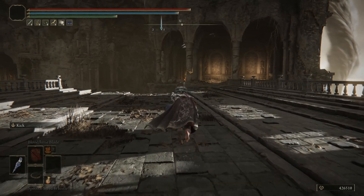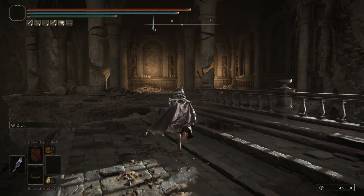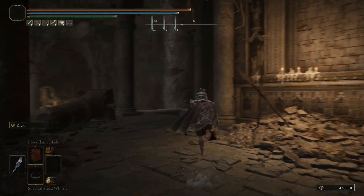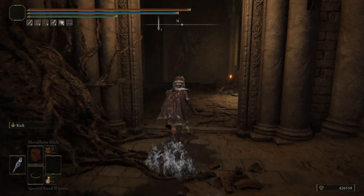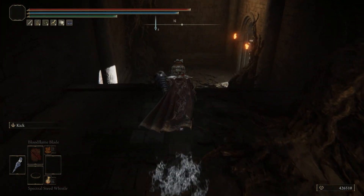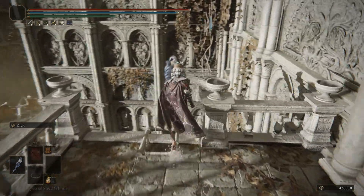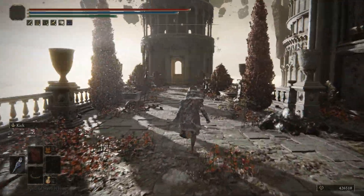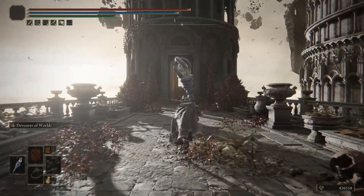What we are going to be picking up is a scepter that is located towards the end here and I will be showing it on the map. This is at Crumbling Farum, however you say it. As you make your way down, take your right, then exit out of this building and jump down. From here, there will be an invader that pops up. Once you take him out, you should be rewarded with his armor as well as his scepter.